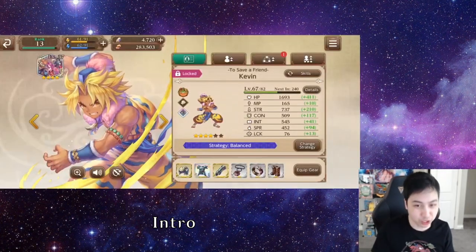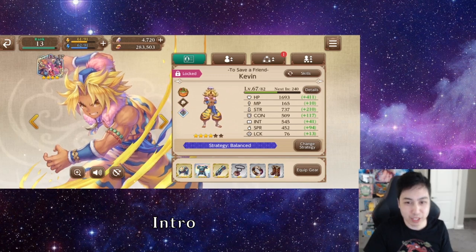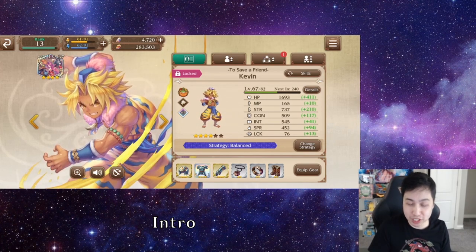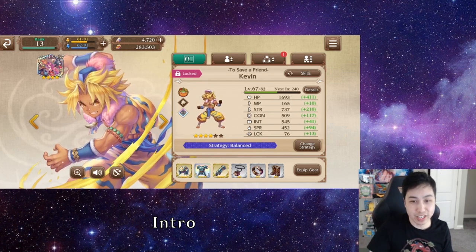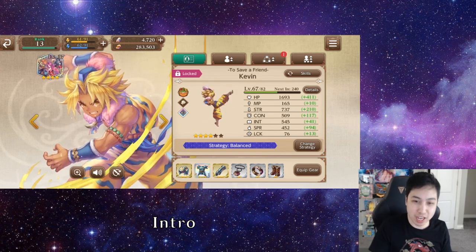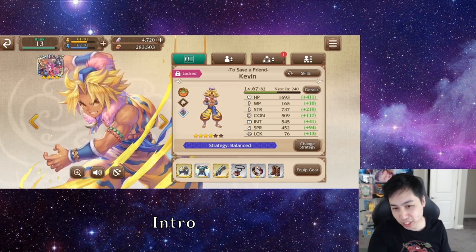If we go in here, we can quickly go over the stat rundown. HP and MP are kind of self-explanatory. If your HP is 0, you're dead. MP allows you to cast more skills. Strength increases your physical damage. Con increases your physical defense, so you take less damage from physical attacks. Int increases your magic damage. Spirit increases your magic defense, so you take less damage from magic. And Luck increases your crit rate.